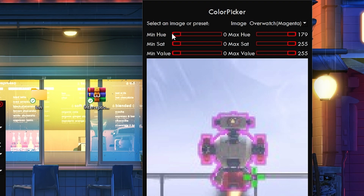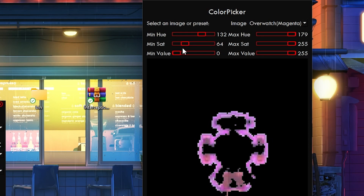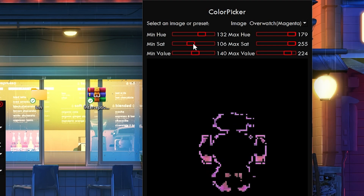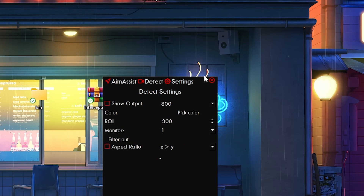You can play around with these values so that only the outline of the enemy is showing. That enemy has a purple outline — you want a higher quality image for this. You want only the outline of the enemy to be showing up — it's fine if there's a little cut in the outline. Once it looks good, click save. Now the application is going to be targeting those colors.